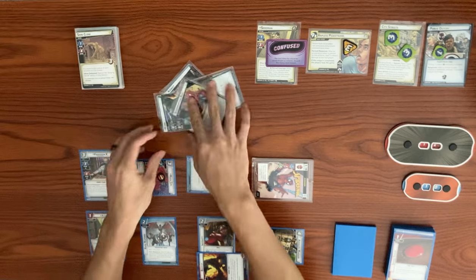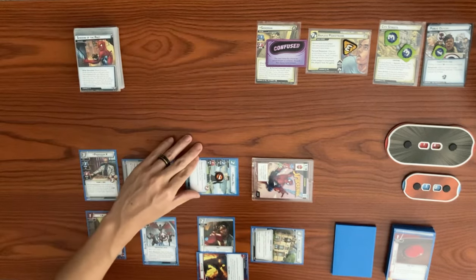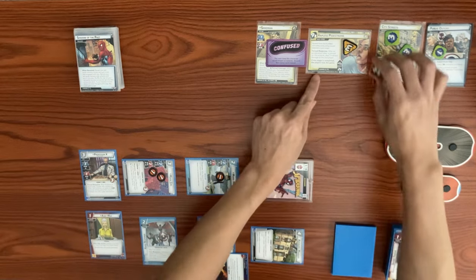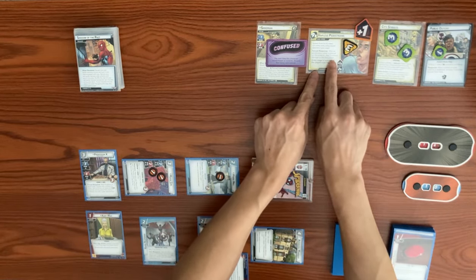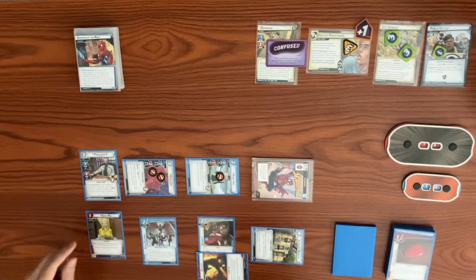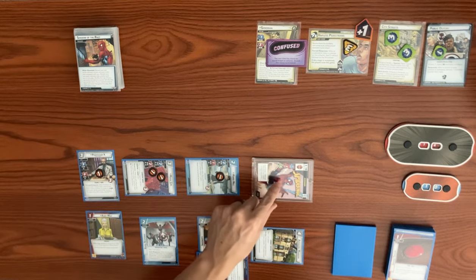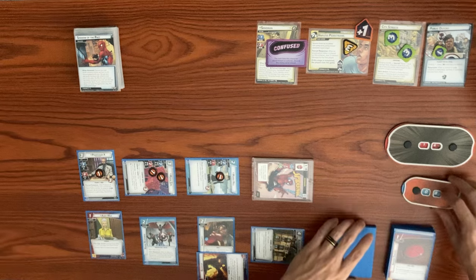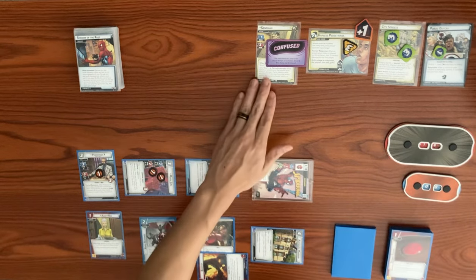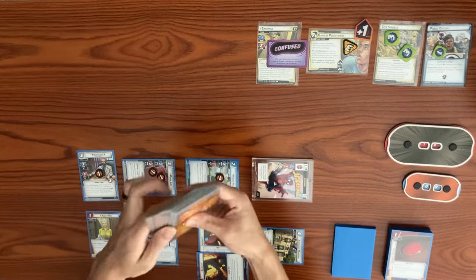The Sand Clone's defeat effect resolves the Surging Sands ability: place one sand counter — back up to six — then mill six cards, but there are only five left. The encounter deck is exhausted, triggering the acceleration token placement. The force response places three indirect damage on the first player: one on Professor X, two on Spider-Man dropping from ten down to eight. We shuffle up the discard pile.